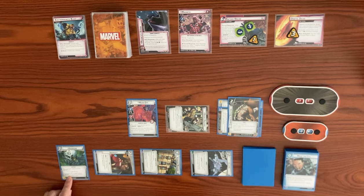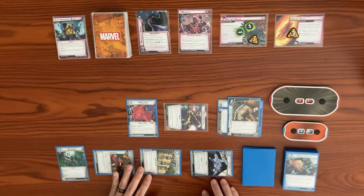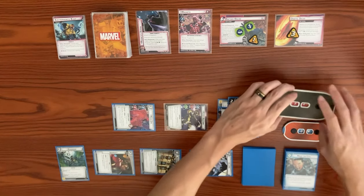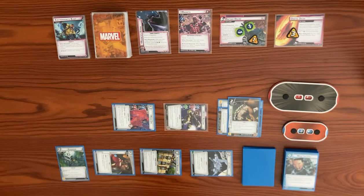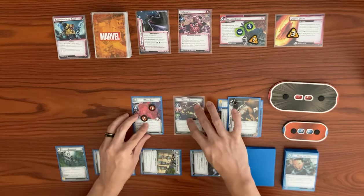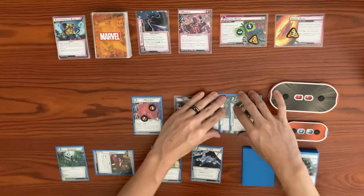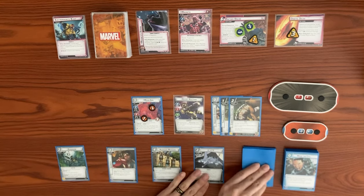Nowhere's response: after a player plays a Guardian ally, we exhaust Nowhere and that player draws a card. We flip to hero form, Moon Girl swings for two at Magneto — our first damage this game — bringing him from 20 down to 18. She takes two consequence damage. That ends our turn. We ready back up, readying all exhausted tech and upgrades, then draw back to hand size of five.